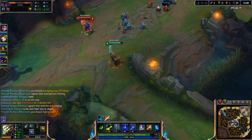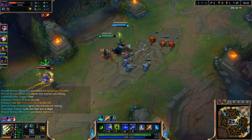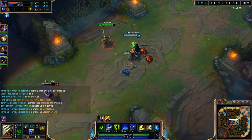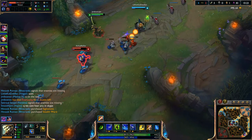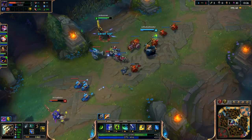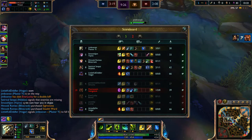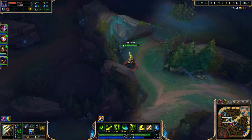I'll go in here, pop this really quickly, lower him just a little bit. I'll just use my Q here to lower him a little bit more. I don't want to take any of this guy's farm really. So Nidalee's got top handled, so I don't have to worry about that. I may go ahead and get my red buff — I'll just ward their blue really quickly.